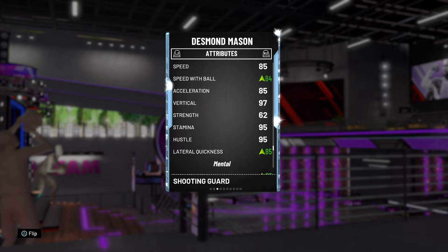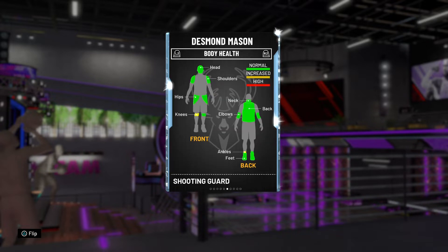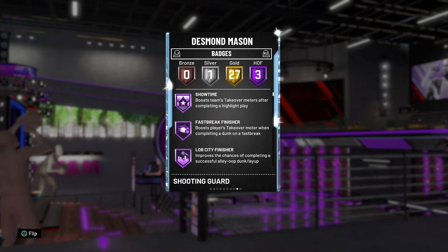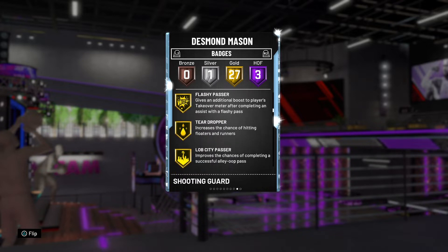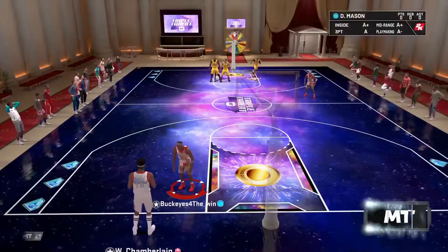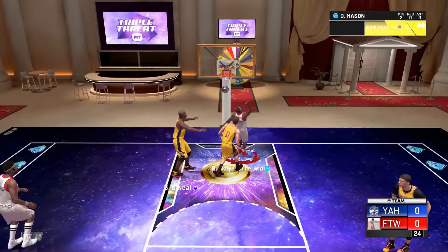Getting straight into this card — the way you get this card is you have to play Triple Threat Offline and grind to get 100 wins. If you dedicate enough time each day, going for between 10 to 20 wins every day, it'll take you like 2-3 days to get this card. Then to evolve it to a Diamond, you have to have 1,500 points, 100 Dunks, 100 Threes, and I think it's 50 games with this card.